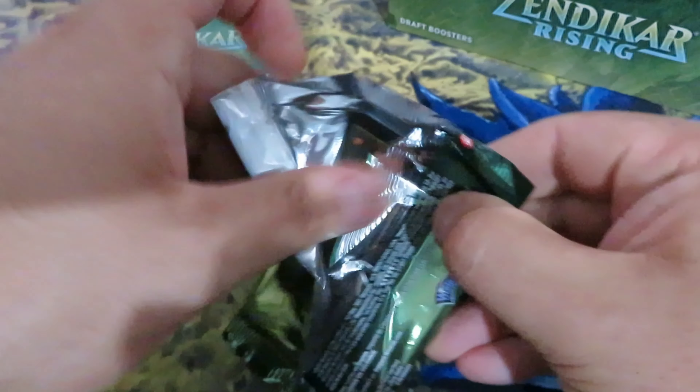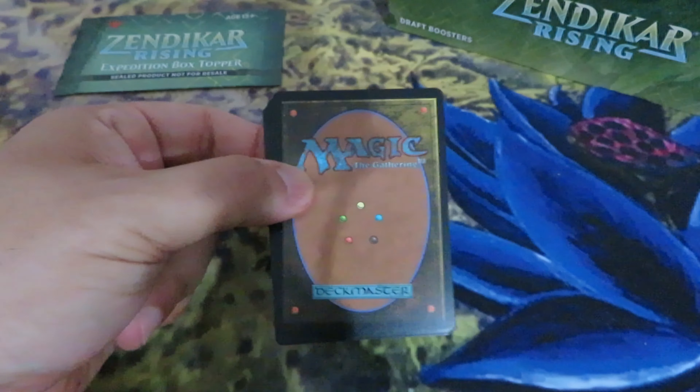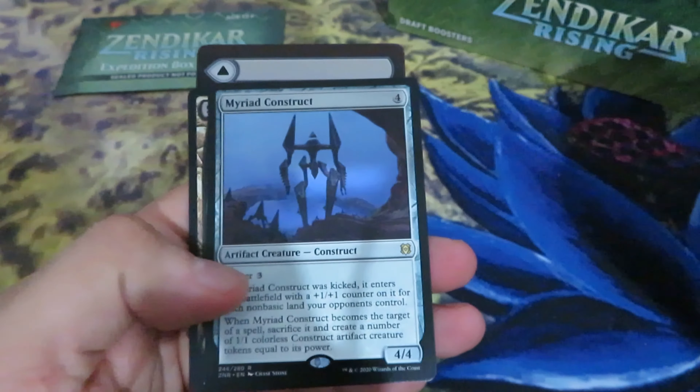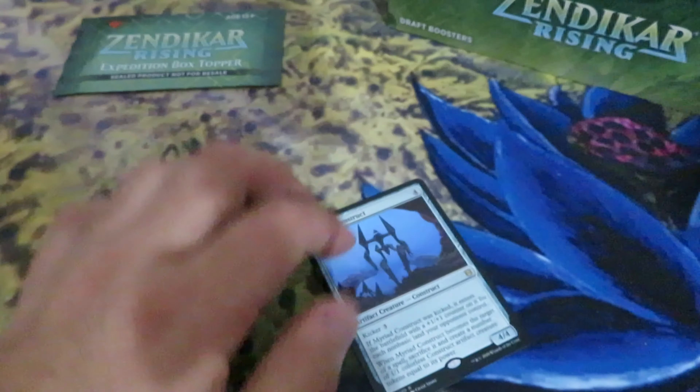There are quite interesting cards in those Expeditions. There are 30 — 10 of them are Shocklands. There is Cavern of Souls, for example — very good card. Start with Reconstruct. Cavern of Souls, one of the most expensive ones out there. Then obviously the Shocklands — Scalding card. Ancient Tube. Wasteland. Archipriest.